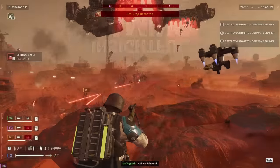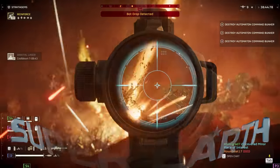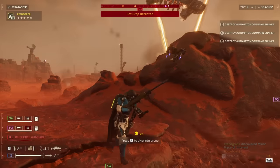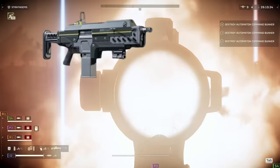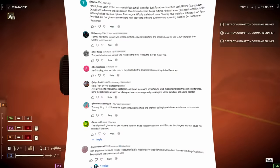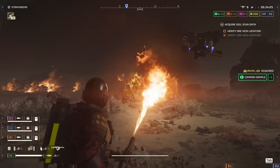Hey everyone, welcome back to Insightful Gaming, where we dive deep into the world of Super Earth. Arrowhead Studios just dropped their first balance patch, and it stirred up quite the storm. Some of our go-to weapons like the breaker shotgun and railgun took a hit, and I've seen a lot of you sharing your frustrations in the comments. I totally get it — it feels like our favorite toys just got taken away.